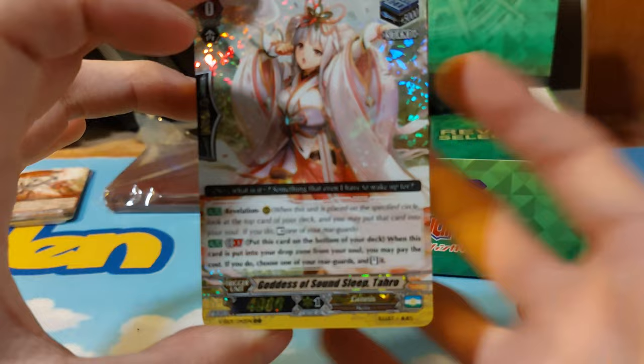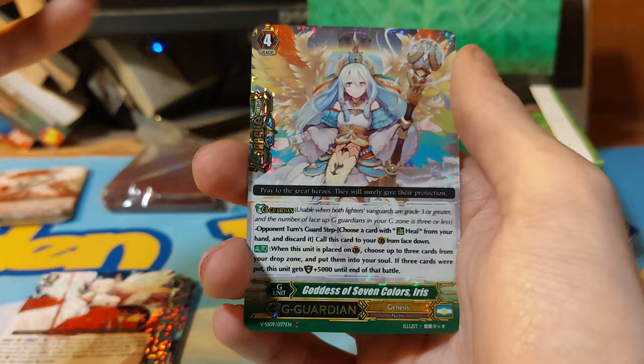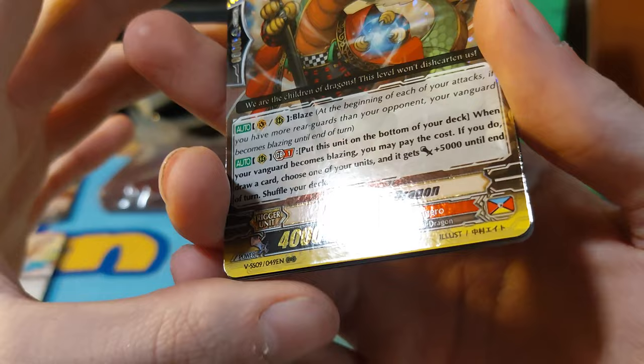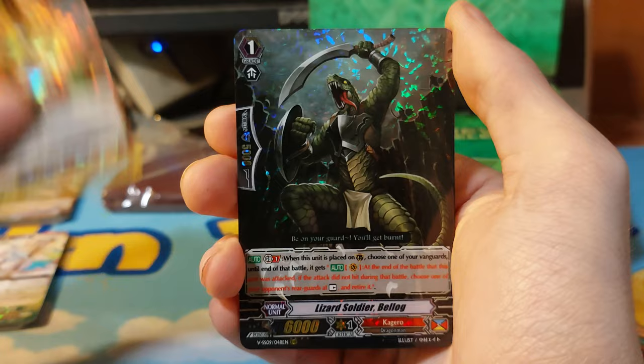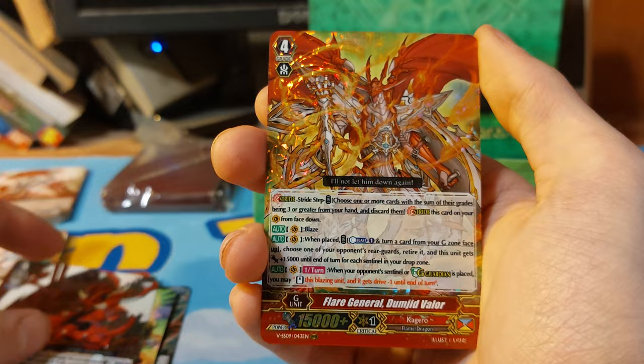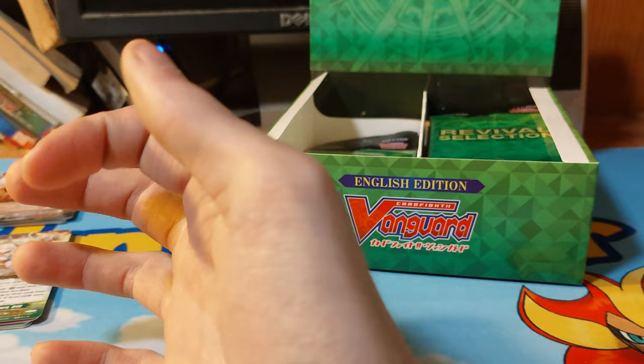This is Genesis I think. Witch of Oranges, Shackling Witch of Grapes — okay, so I have seen some of these cards. And we have Demonic Overlord the Axe, Demonic Overlord Destiny, Dragonic Overlord — not Demonic — Great Flame. And that's just a triple rare, so no SP so far.